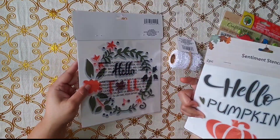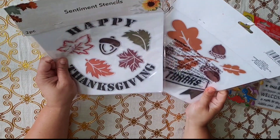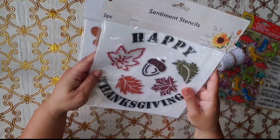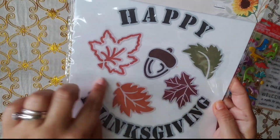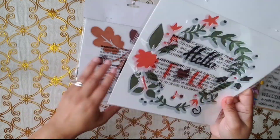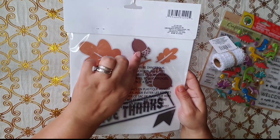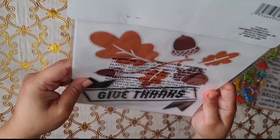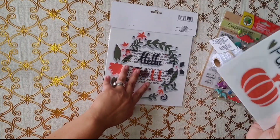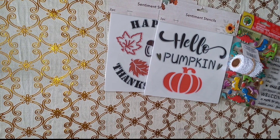Then I saw these new stencils — they had about four different ones, but I said I need to narrow it down to one or two. I really like these leaves. And of course 'Happy Thanksgiving' — I like this side, and this one that says 'Hello Pumpkin,' I love the pumpkin. And this one says 'Give Thanks' — mainly I got it for this design. I thought these two would be very nice for my collection.